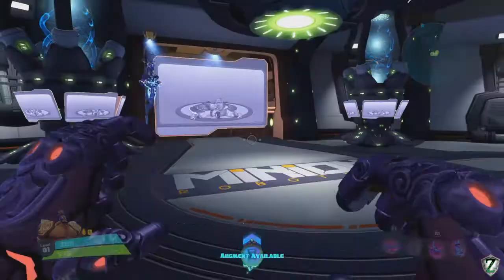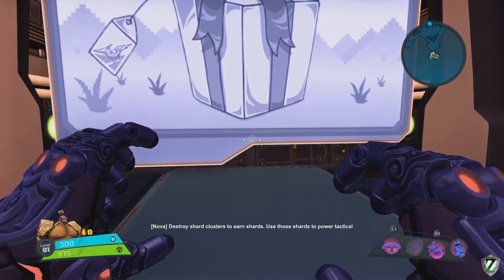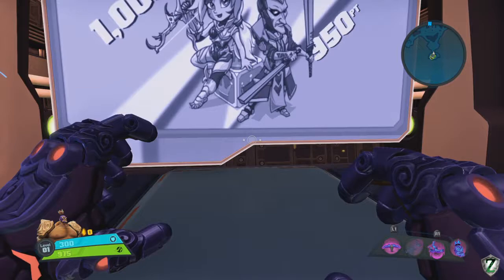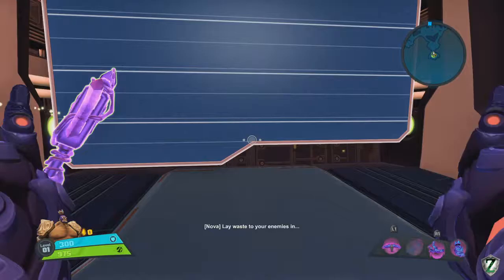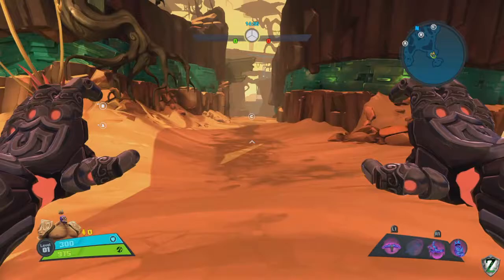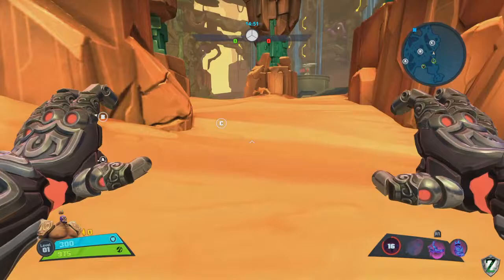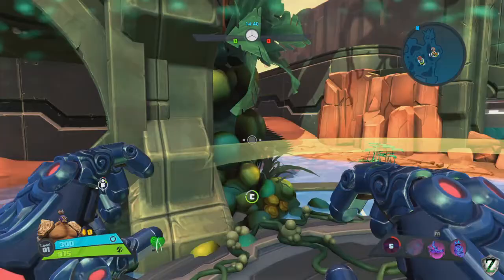As we get started, we're going to grab the snare — one of my favorite talents because it also reduces their attack speed, making 1v1s super easy. I'm going to rush to the right-hand side, using my run speed to get there faster than the opponents, and you can see it pays off because I'm way ahead and already capturing the first point.